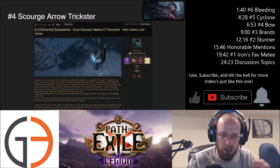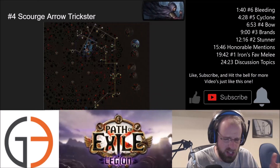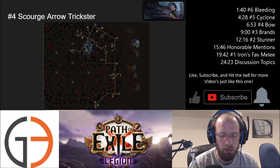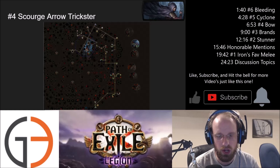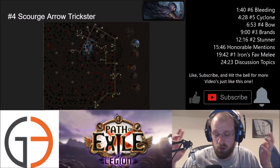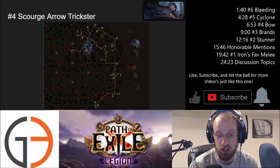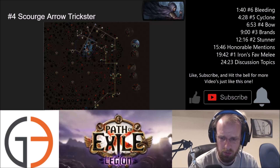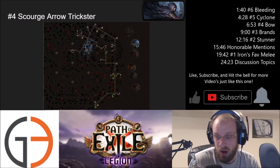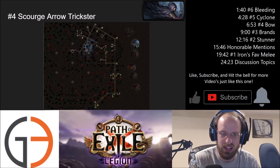I really like that this build scales cold damage on Scourge Arrow, giving those wonderful opportunities for shatter effects. This is what the passive tree looks like for this particular Scourge Arrow Trickster. I'm probably going to make some changes down towards the bottom right side of the tree — if there's any way to stretch this build and grab that plus one minimum Frenzy Charges node, I probably will. I just think that Frenzy Charges this league are going to be incredibly powerful because we've got easy access to them through the passive tree. I'm very excited to play around with this tree and see how we can min-max the Scourge Arrow Trickster.